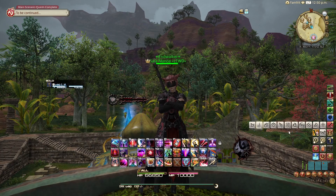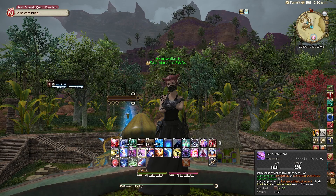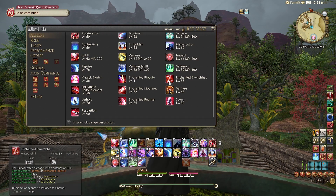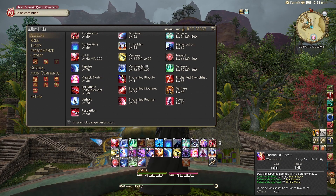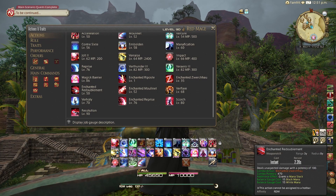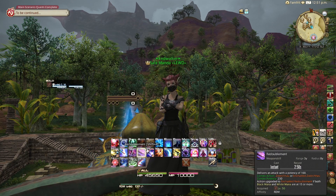There is one more exception to talk about: Red Mage. Red Mage's melee combo is weapon skills, so they have the opposite problem that the tanks have. When using the Enchanted version of your weapon skills with the proper amount of mana, they're only a 1.5 second recast — except for Enchanted Redoublement, which is a 2.2 second recast. However, those are weapon skills affected by skill speed, not spell speed. So any spell speed you have on Red Mage will not be affecting those weapon skills.